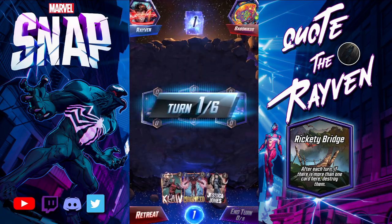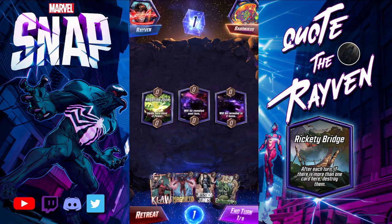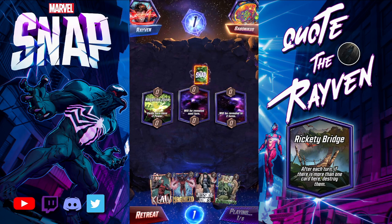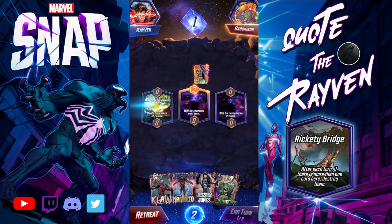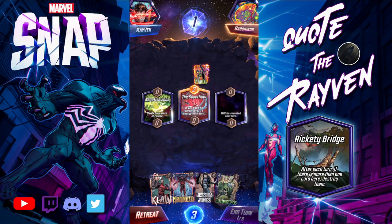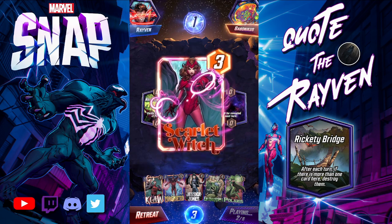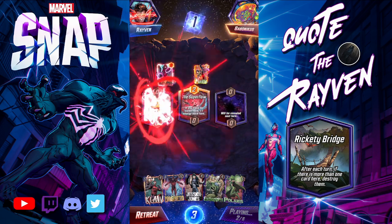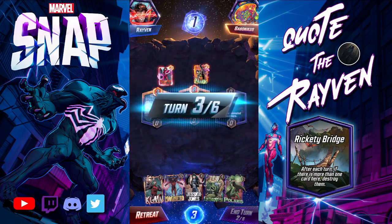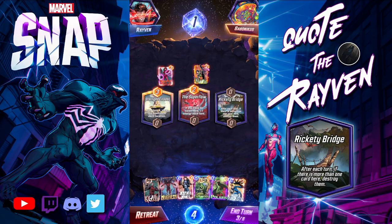Next one. The Negative Zone. He's got Mantis. Super Flow — I'll take that. Nothing I want to play yet. Scarlet Witch — I'll take that. Starlight Citadel swaps the position of each location, and there's the bridge.